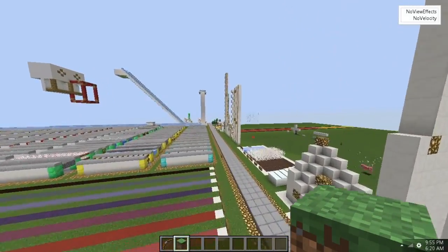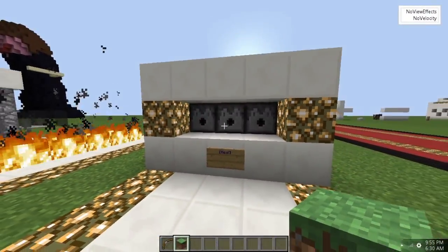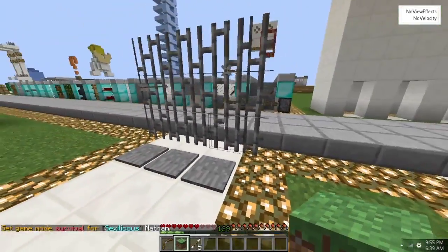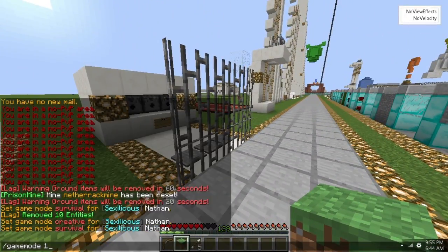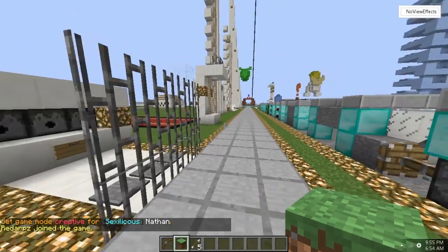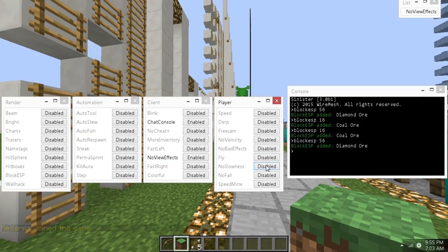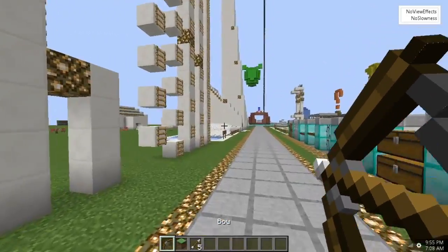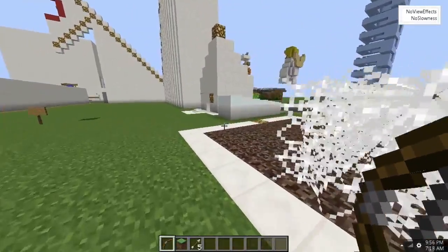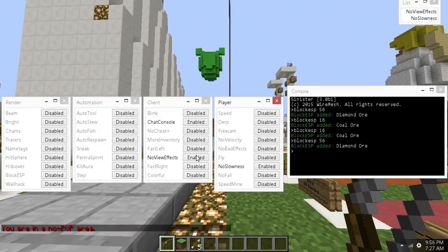There's a testing area here somewhere. It just takes the damage but doesn't knock me back at all, so no velocity works fine. No bad effects — if you have dizziness or similar effects on, it just doesn't show them. No slowness means if you're eating, shooting a bow, or on soul sand, it doesn't slow you down — you walk at regular speed, which I love.